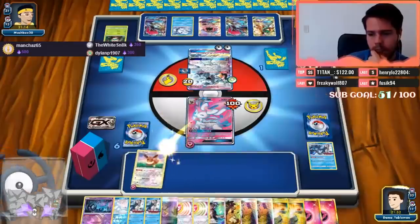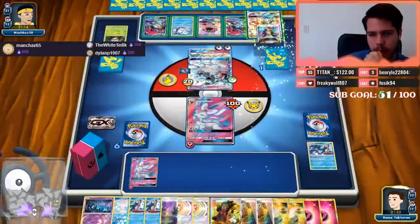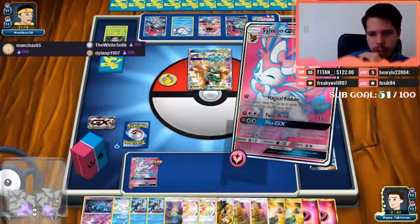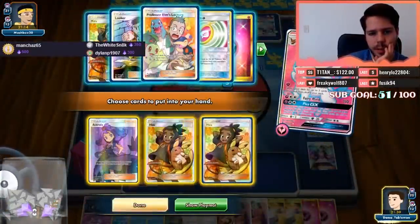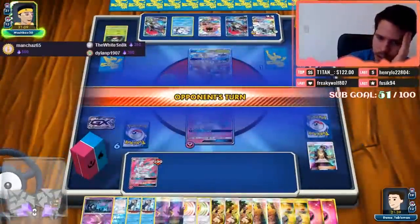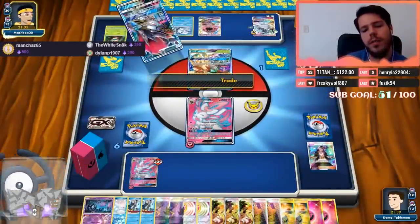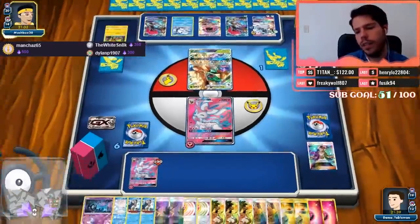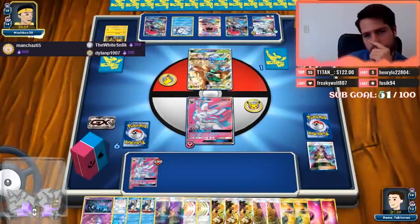This is my only possible chance — Magical Ribbon. If he has a Guzma, he has a Guzma, nothing we can do. If he somehow doesn't have a DC or a Guzma here, we still lose. 1-2-3 through 17 cards — the fact that my opponent actually traded before playing the cards might mean he doesn't have it.